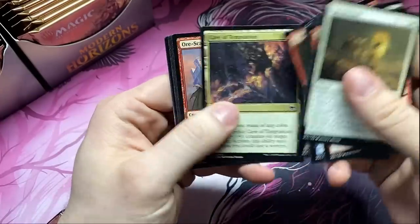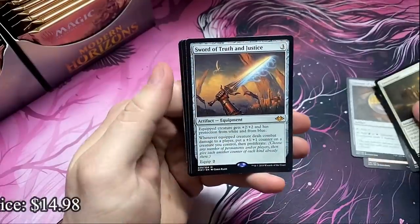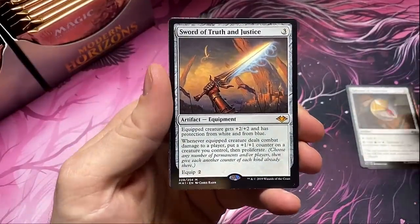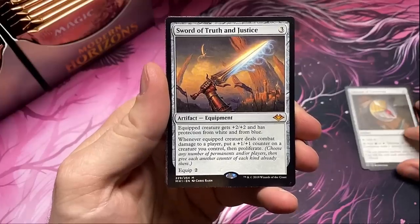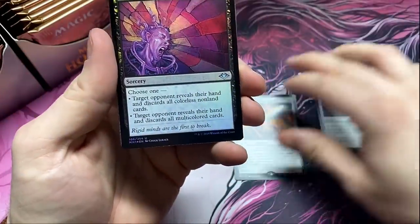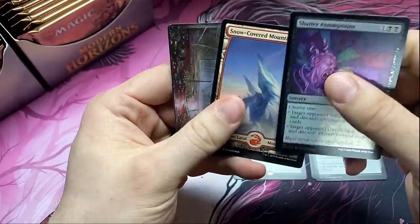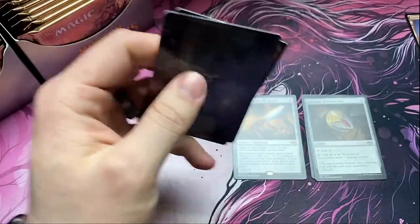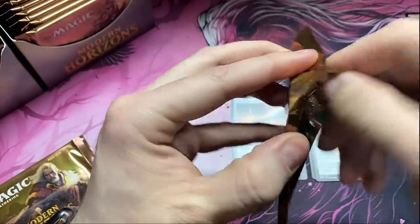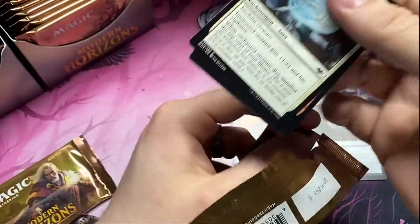Without further ado, we start off with the mythic — the Sword of Truth and Justice. We'll do mythics under the chin here. Shatter Assumptions, and of course we get our snow-covered land in every single pack. Hoping to get our Force of Negation — could use one more for a modern deck.